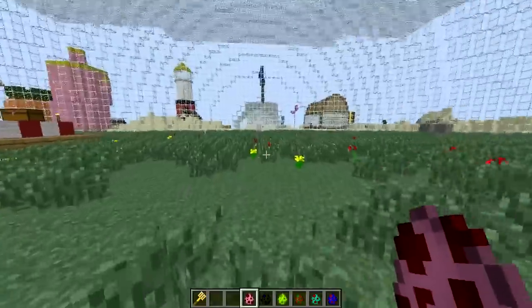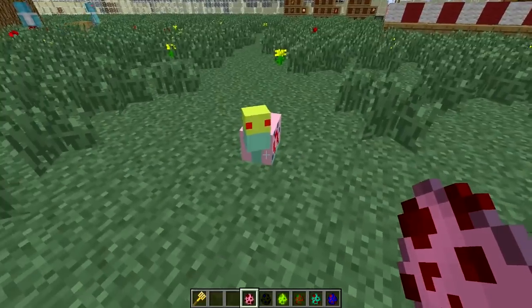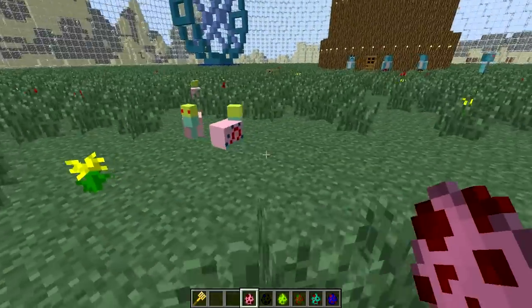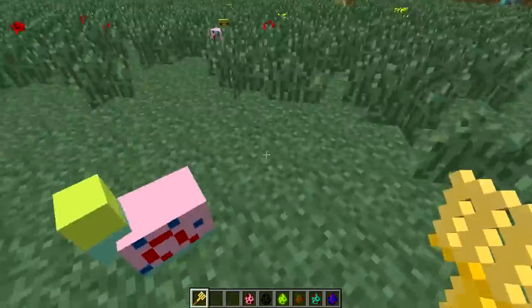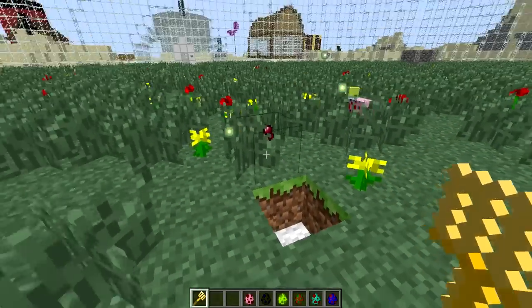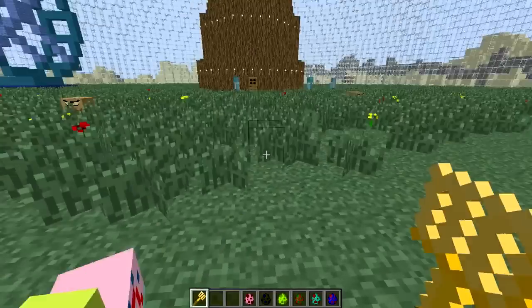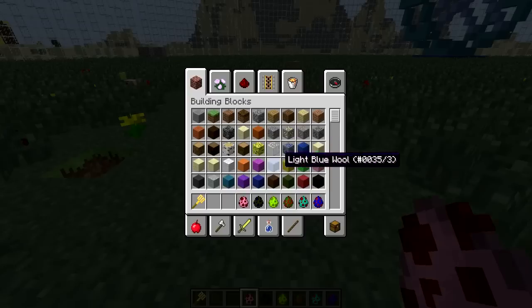Now let's spawn Gary. Everybody knows who Gary is — the pet snail. The beautiful, very creepy, weirdly modelled Gary himself. Let's spawn a couple of him so he can have some playmates. Let's hit him once — oh my, he died instantly! We're getting a lot of XP from this super powerful weapon.